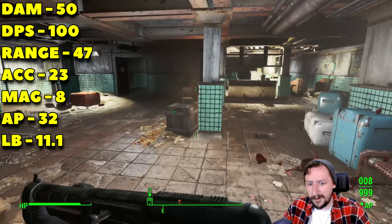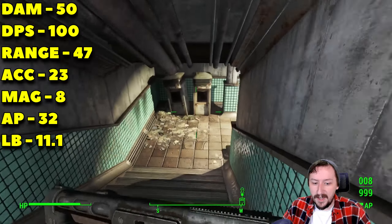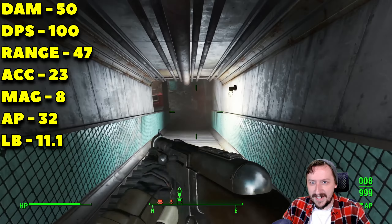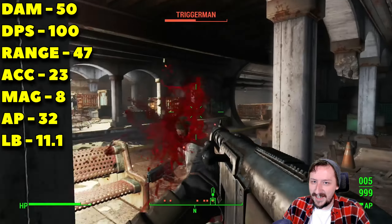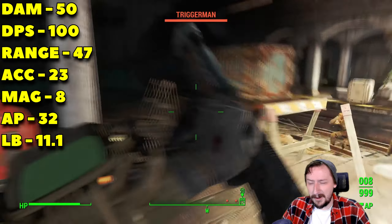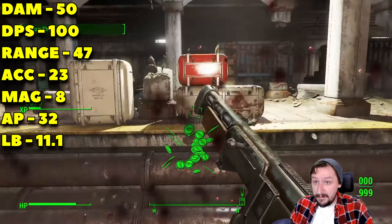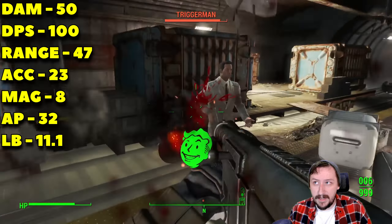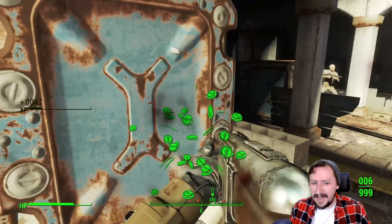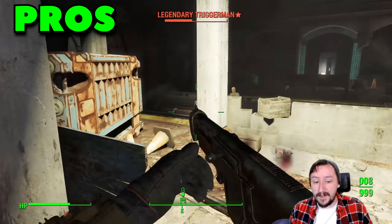The Combat Shotgun does 50 damage per shot, spread out over multiple pellets. It does 100 damage per second because it can fire fairly quickly. It has a range of 47 — pretty short, but it's a shotgun so that's understandable. 23 accuracy, also low, which is sort of understandable. The spread is still way too much for a shotgun in Fallout 4. This has a magazine of 8 normally. It costs 32 action points to use in VATS and weighs 11.1, so it is kind of hefty.